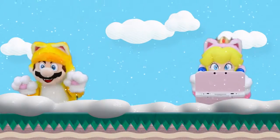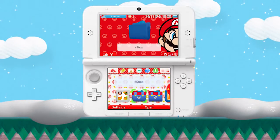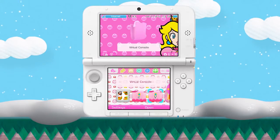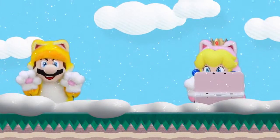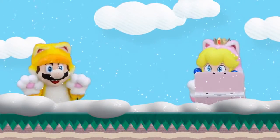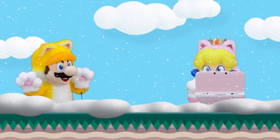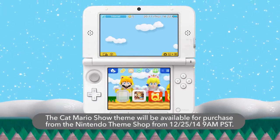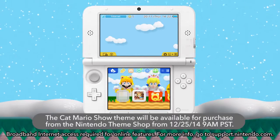What are you doing, Cat Peach? Hang on, the screens of your Nintendo 3DS look kind of different. I'm using what's called a theme, Cat Mario. You can get new themes that can change the home menu background, folder design, and for some themes, background music. They can also be used with the current Nintendo 3DS and 2DS systems. Don't they look really nice? They sure do! Speaking of nice, we have a nice addition to the Cat Mario family. There's now a Cat Mario theme available for purchase on your Nintendo 3DS or 2DS systems. That looks lovely!